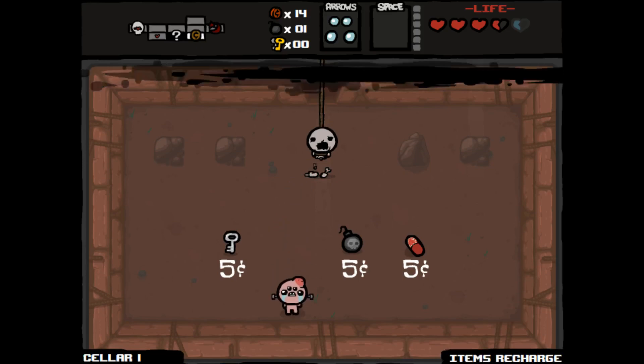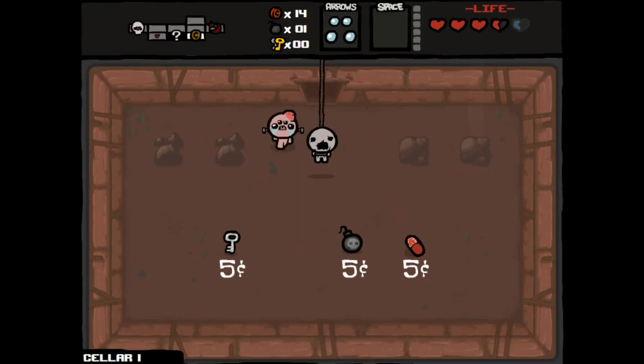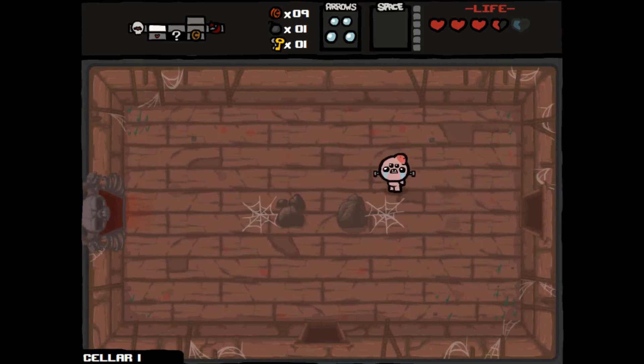Let's actually buy a key so we can at least go down on the next floor. We'll need to gather six cents along the way, but I think we can do it. Let's go down to the next floor. Let's grab the health first. Basement 2 — a little bit easier.